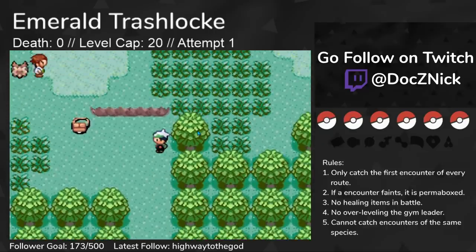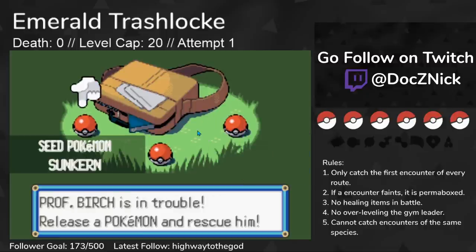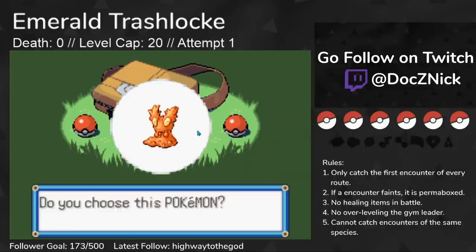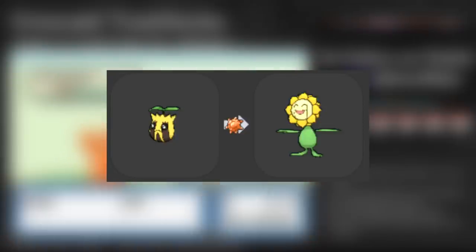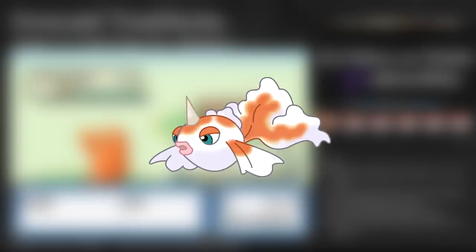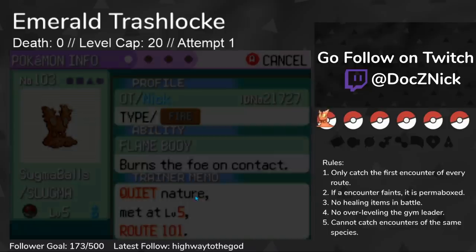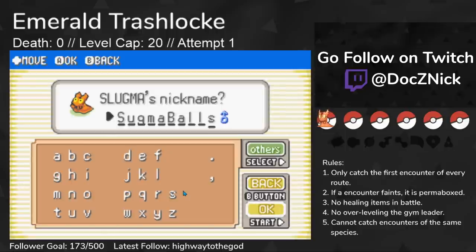I start the game and see the Professor get attacked on Route 101. Here I meet my starters: Sunkern, Slugma, and Goldeen. In a regular Nuzlocke, people would usually say pick the Fire starter — Fire types are rare, Grass types generally don't perform well, and Water types are very common, especially in Hoenn. But with starters like these, we need a closer look. I ultimately decided that the best starter was Slugma, because Sunkern doesn't evolve into Sunflora until late into the game at Mossdeep City, and Goldeen doesn't get a Water move until level 38, which is far beyond the level cap. So Slugma was my only option. Slugma gets Yawn, Smog, and has the ability Flame Body, which is not all that bad. I picked up Slugma and was off on my journey.